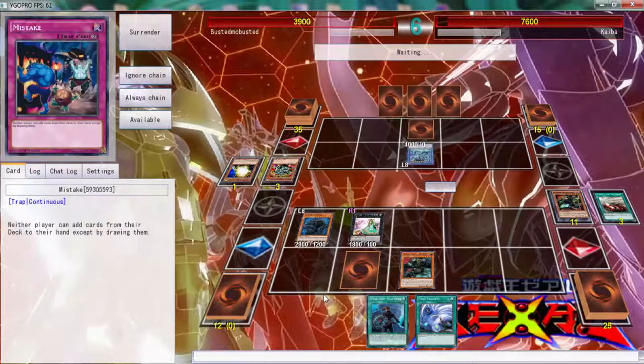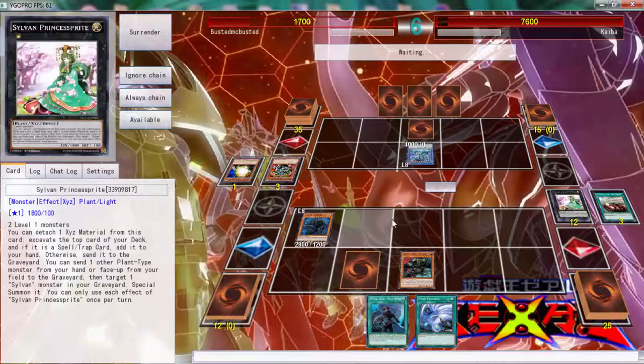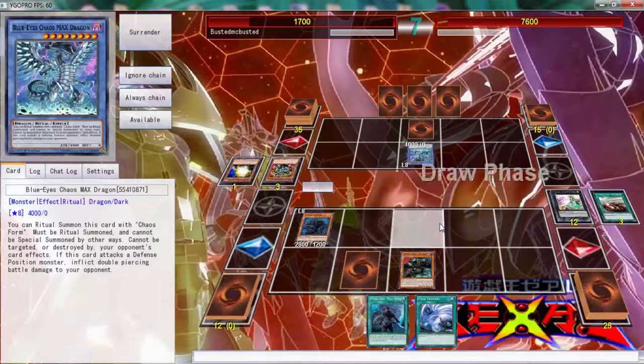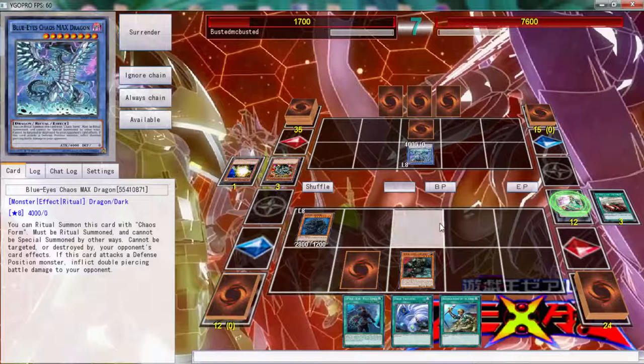He did set a card so hopefully that is something. That's 1200 so we can at least take two more attacks from this Chaos Max. Let's see - Rota, that is a real good card. But Drone once again doesn't push me over the edge.